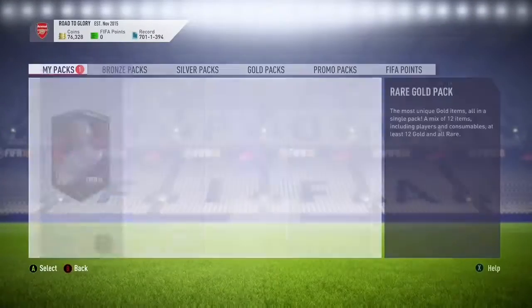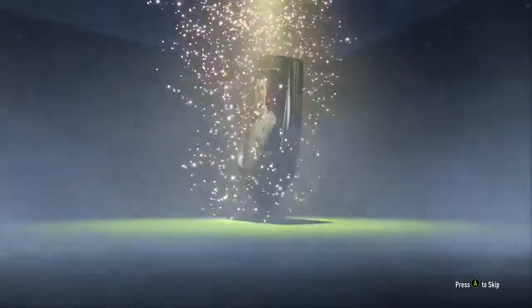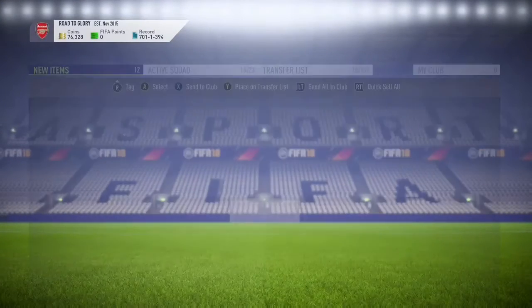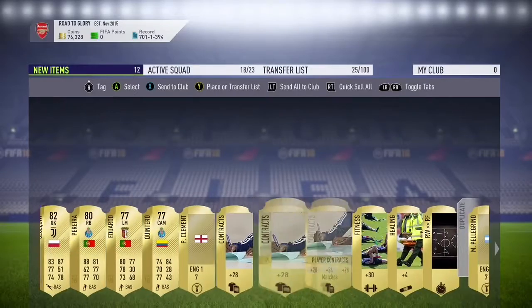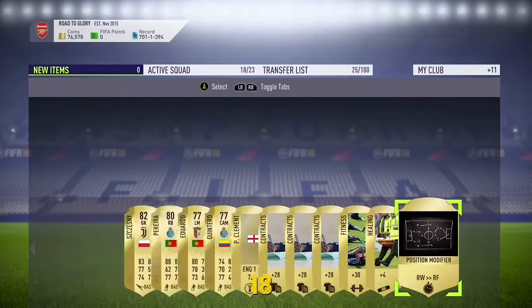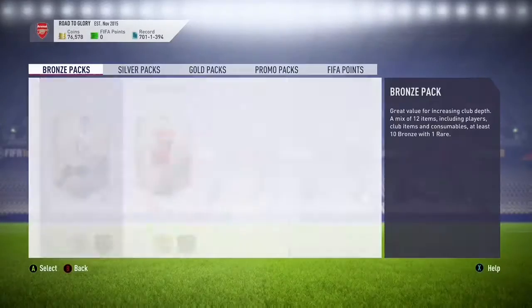Let's go ahead and open this rare gold pack. Hopefully we can get a nice high-rated card - or not, EA just hits us with a non-profit pack. Chesney could still be used for some SBCs though, so we'll keep the rest of the pack.